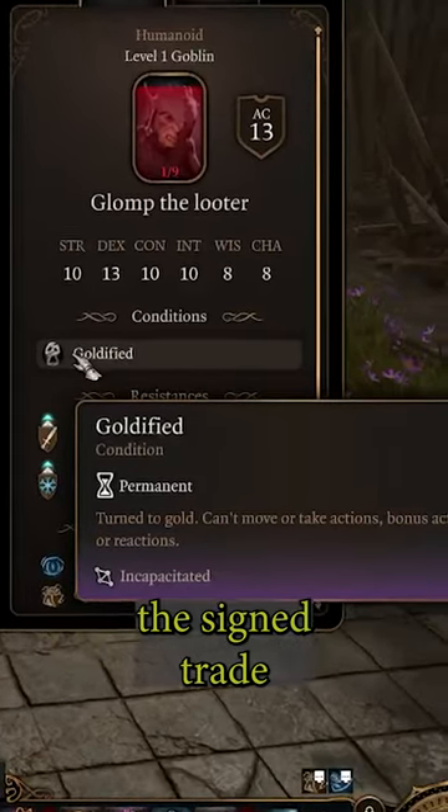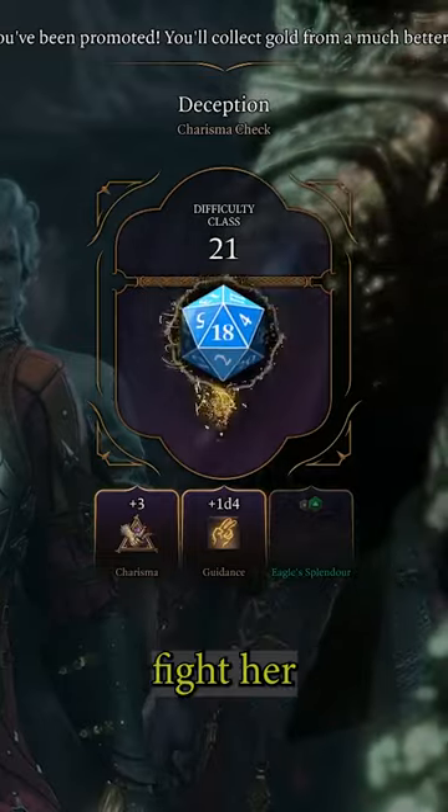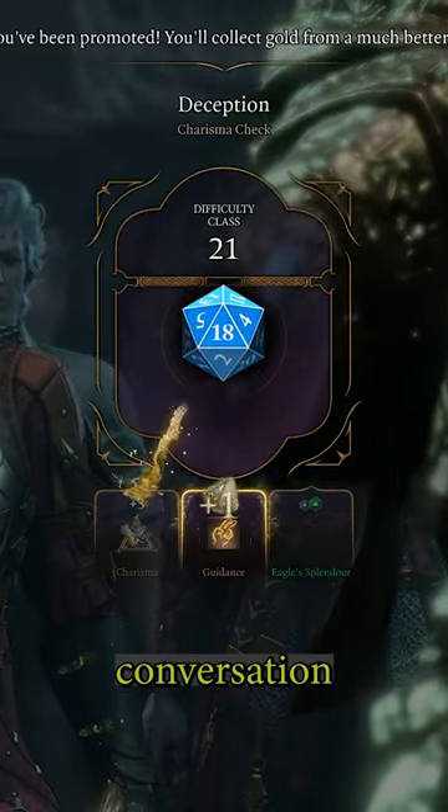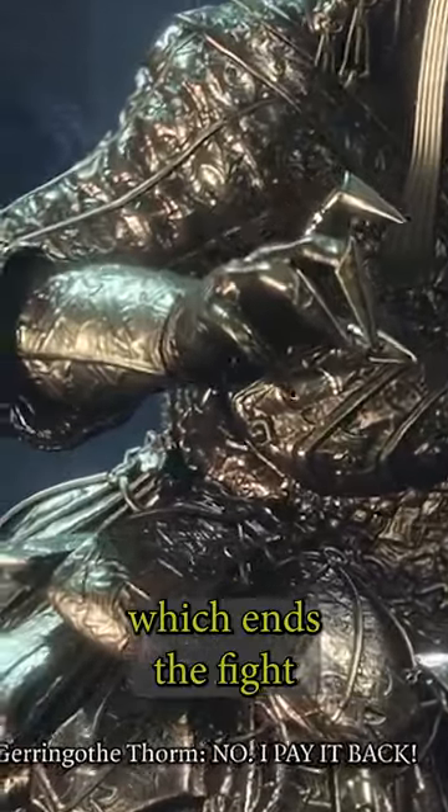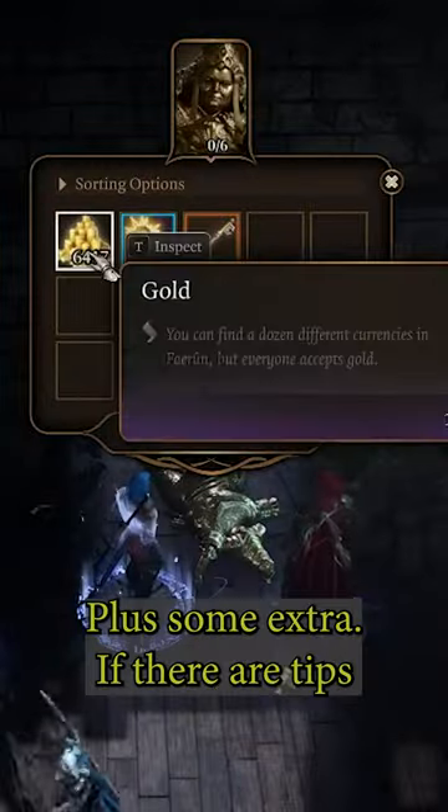Note that after you receive the signed trade visa, you can either fight her to get your money back, or initiate conversation with another character, at which point you can convince her to pay you back, which ends the fight and returns your money, plus some extra.